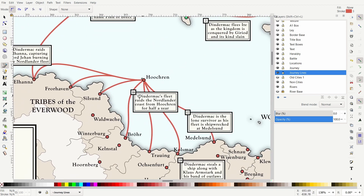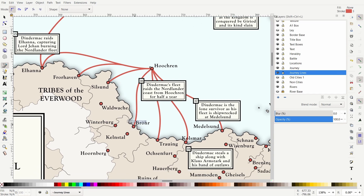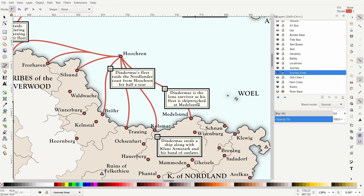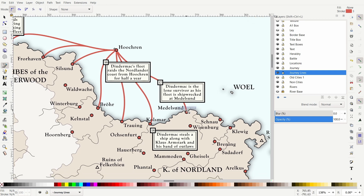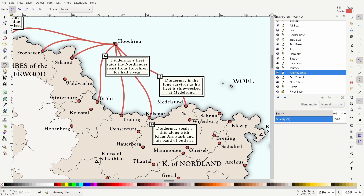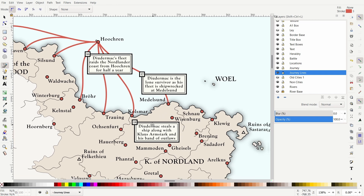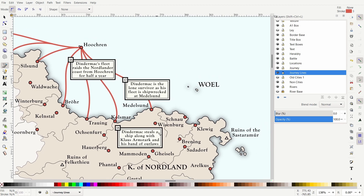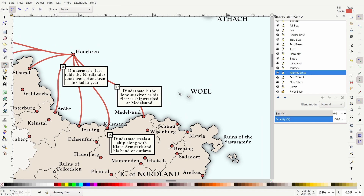From Hukran, he is raiding all of these main cities, including the Northern League, until finally he is shipwrecked at Medelsund when leaving the cove there — it's a very small port, I'm thinking something like Mousehole in Cornwall. He's wrecked on the hidden rocks in that bay, so he's forced to flee, and Duidimac is the lone survivor. So he actually flees inland around this area, where he teams up with Klaus Armstrong and a band of outlaws under the pseudonym Angus Blacktooth. They eventually steal a ship at Shnau and then their journey will continue.